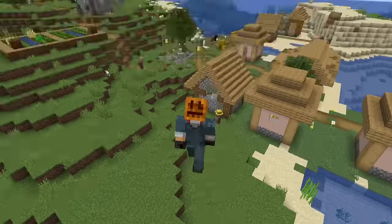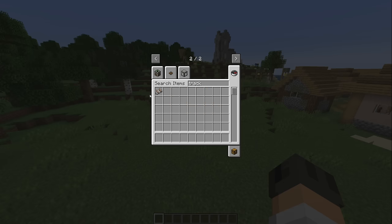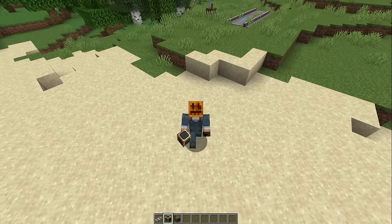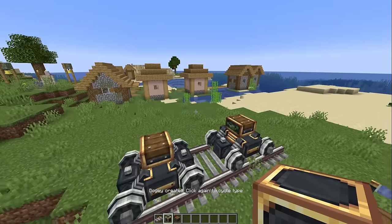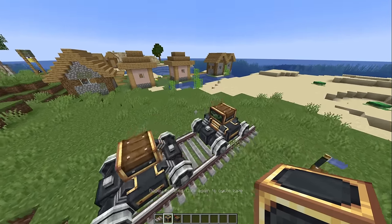You know about my addiction with Create Mod trains. It's no secret that I love them, just the train tracks. Look at this. But Create Mod trains have one problem: when you make a train with Create and you assemble it, you can't change any of the blocks on the train. And that is pretty sad.